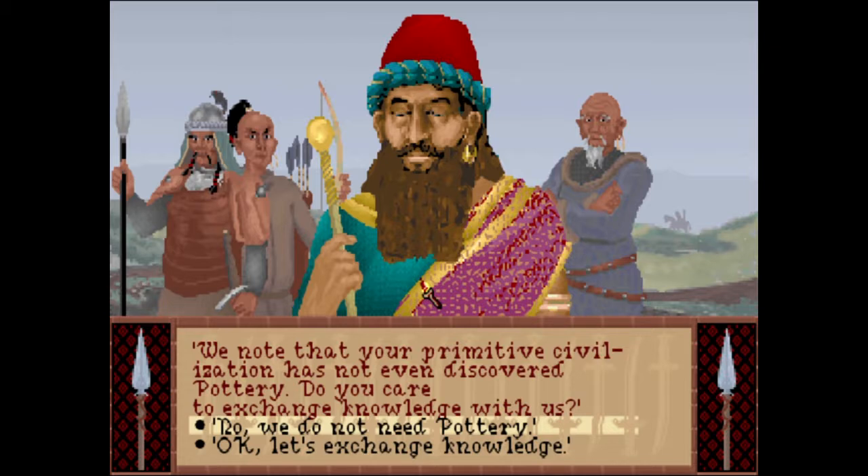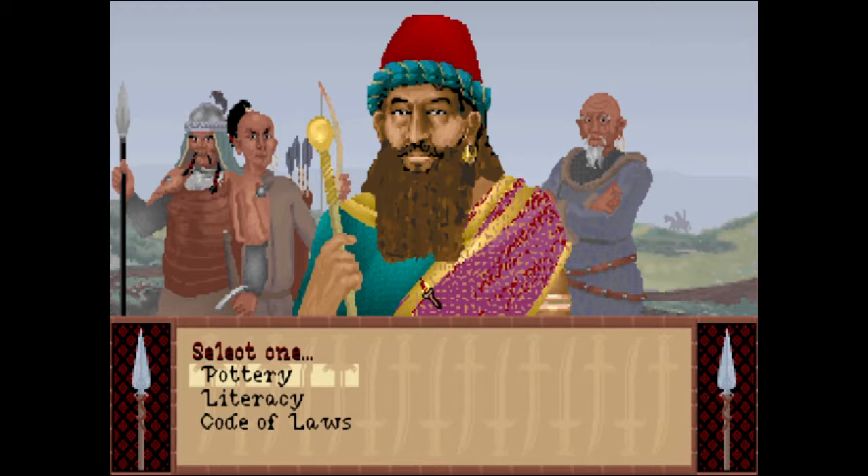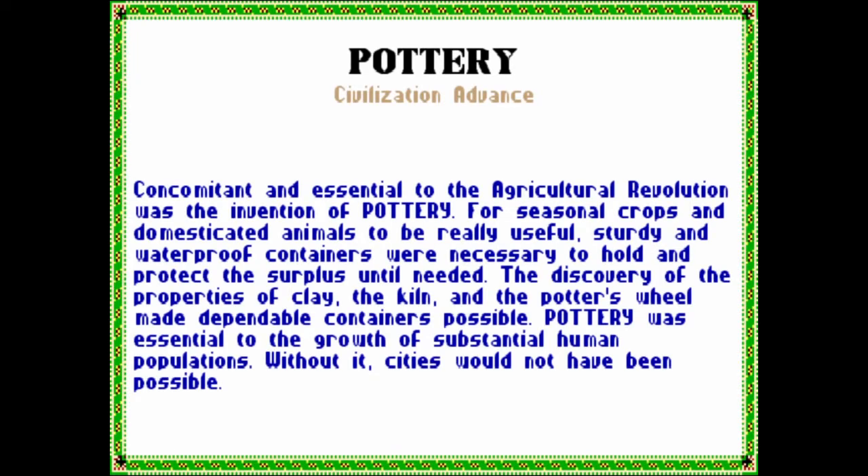We note that your civilization has not even discovered Pottery — do you care to exchange? Okay. They take Mathematics — does that mean we still know it? Yeah, you still know it, you've already learned it. You can take Pottery, Literacy, or Code of Laws. Pottery might be good — yeah, I think that allows you to build a Granary.